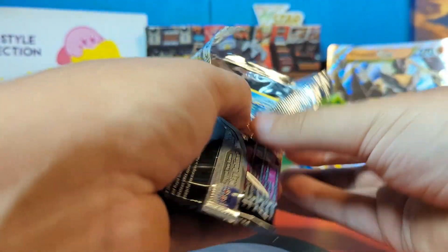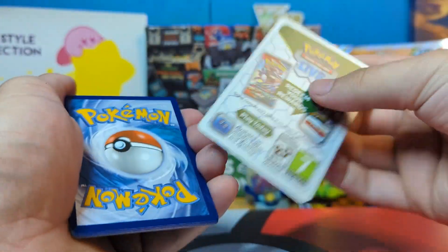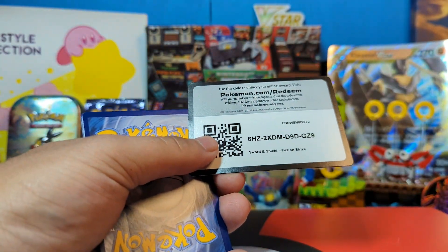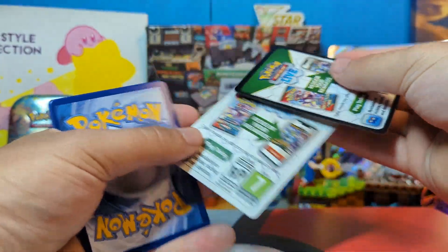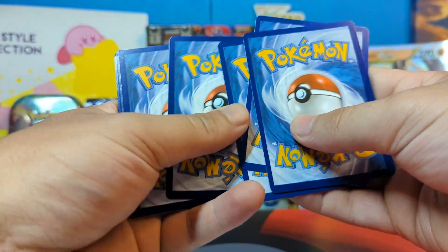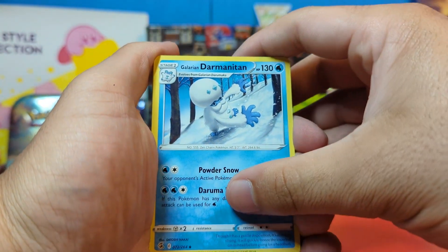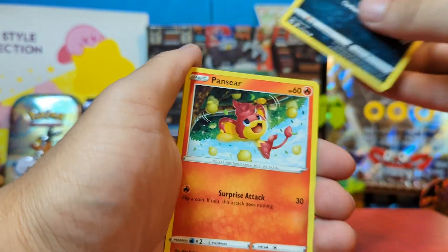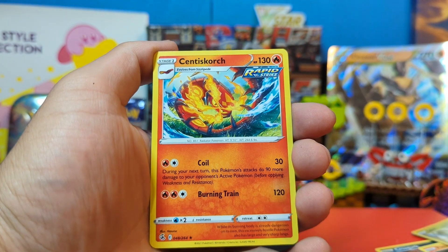Moving onto the second Fusion Strike pack with the Gengar V-Max. I flipped it the other way by mistake — the black border means a cool card is in there, while white border means it's a normal regular. We pull: Phalanx, a Darmanitan, Sliggoo, Basculin again, Mankey, Krokorok, a nice Pansear, Latios — that's actually nice looking — and a Centiskorch.